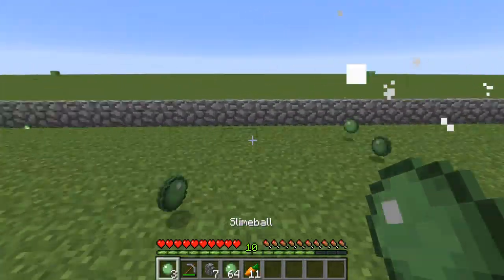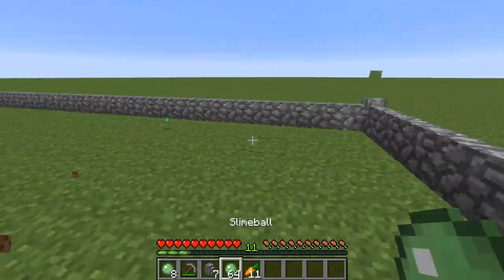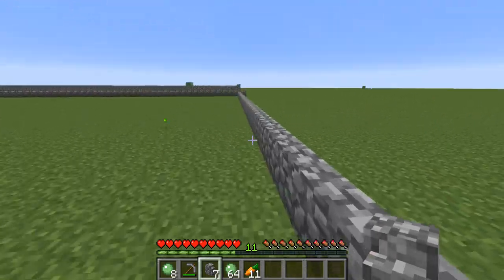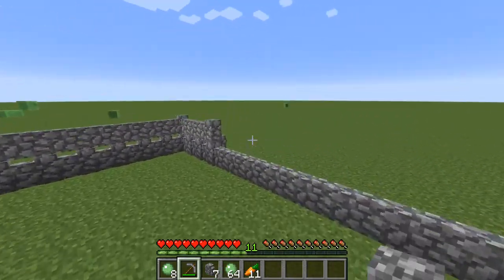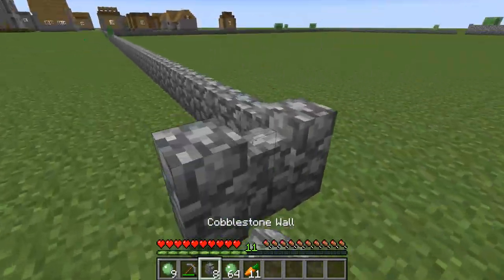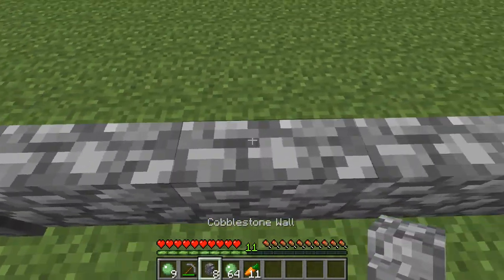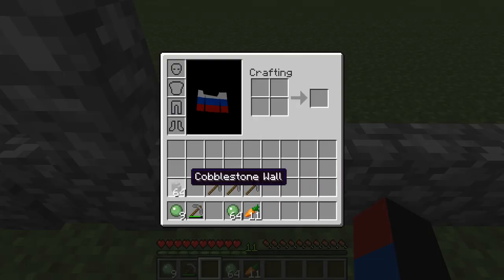There are three types of slimes. There's the large one — I just call it large because that's the only large one. There's also the medium-sized slime, and then there's the small slime. Checking if slimes can jump over the fences — yeah, looks like it's okay. Looks like there's not much slime spawning around here.